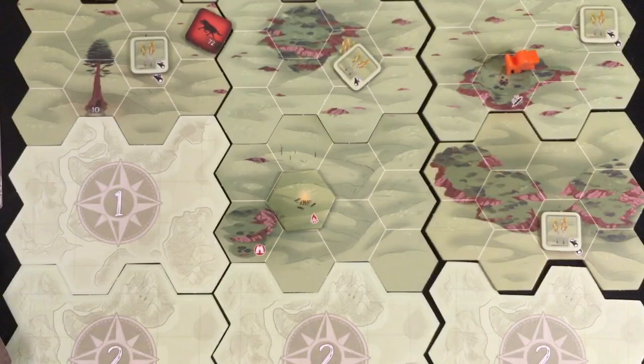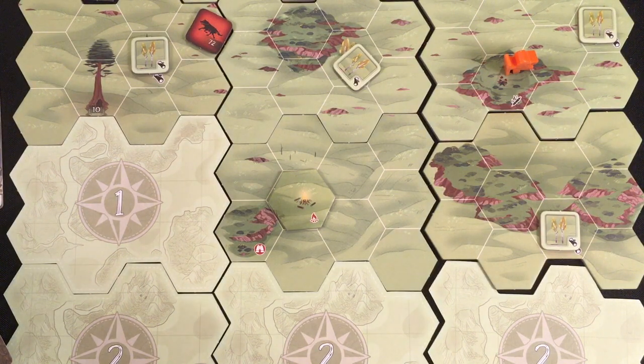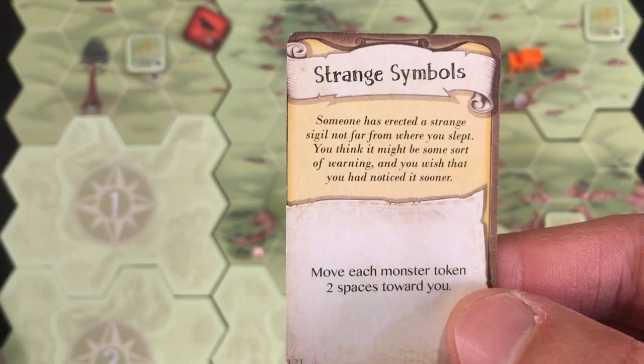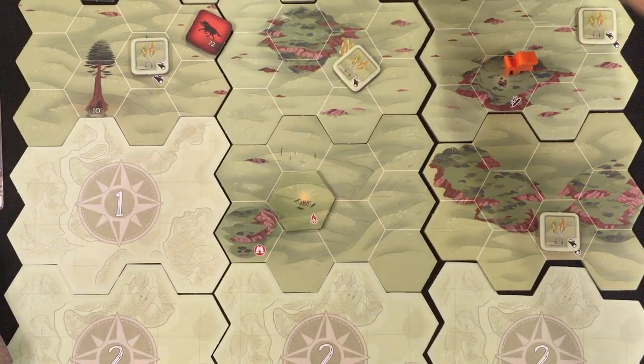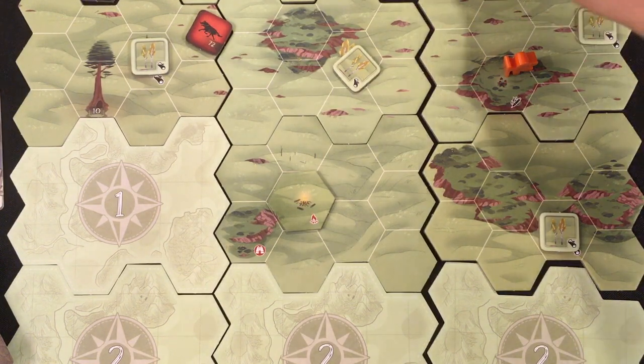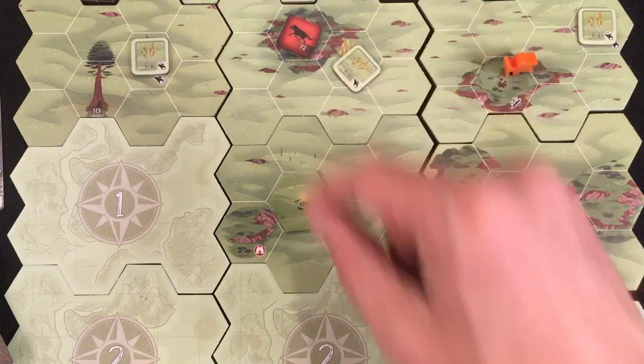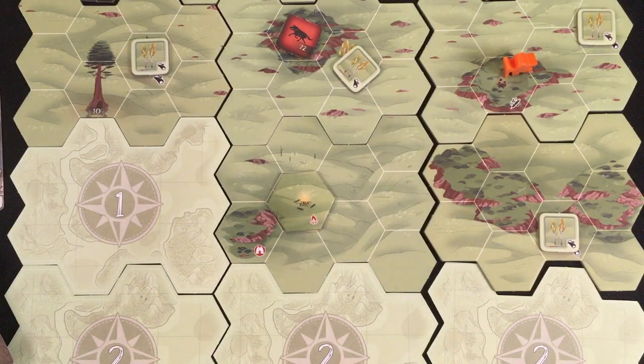I'm out of the fire so I draw one threat card — and by the way, that was the last nice night card, so we're on to the red ones. 'Strange Symbols': two monsters each move two spaces toward me. The bear is right above me and the wolf is not too close, so I'm not too worried yet.